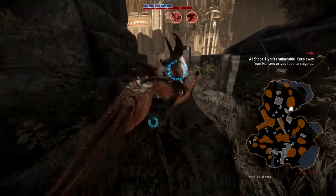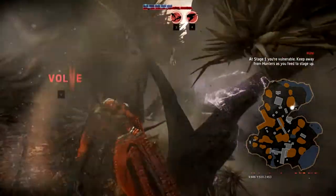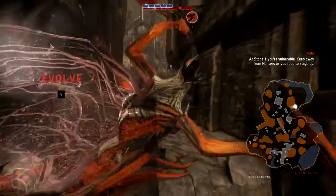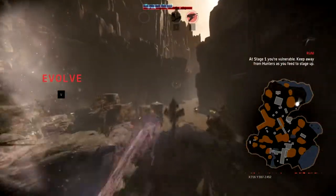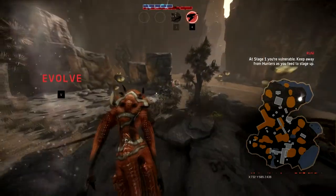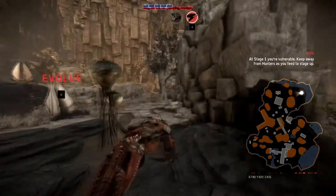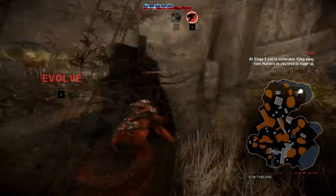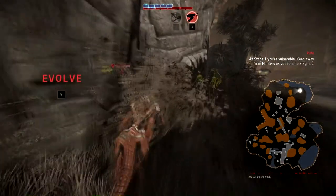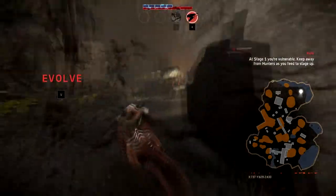So we're going to get this strider here — oh boy, tree in my way! Why did I do that? Also, I forgot — because I don't play Wraith that often — if you teleport when decoy is up, the decoy actually disappears. So that's not good. He obviously saw me, but I'm going to go ahead and assume that he didn't.